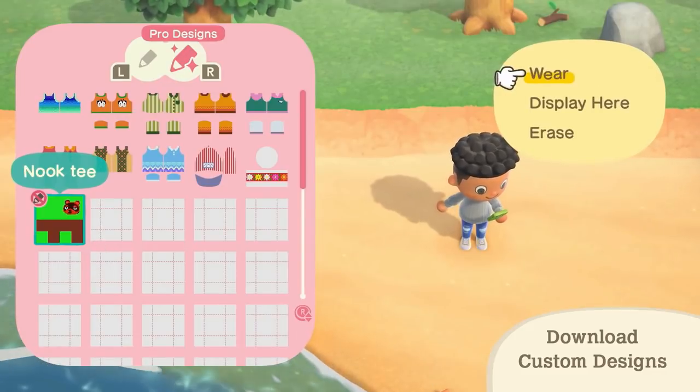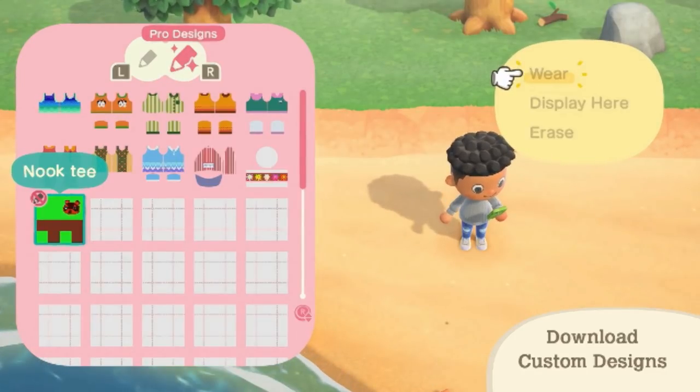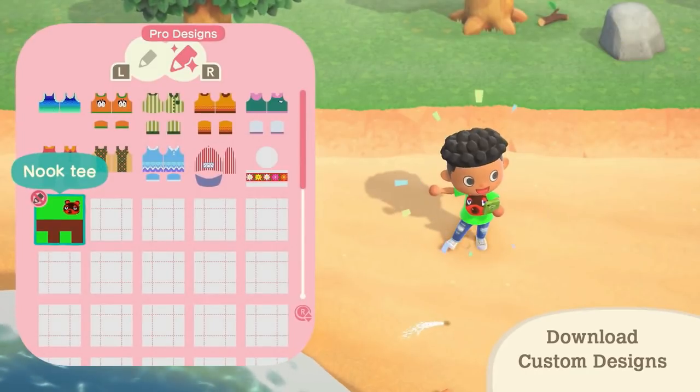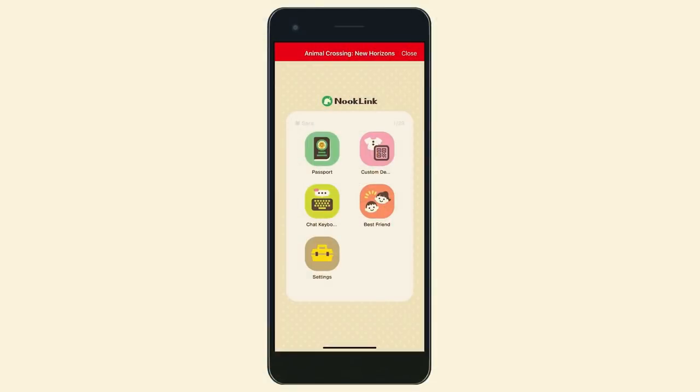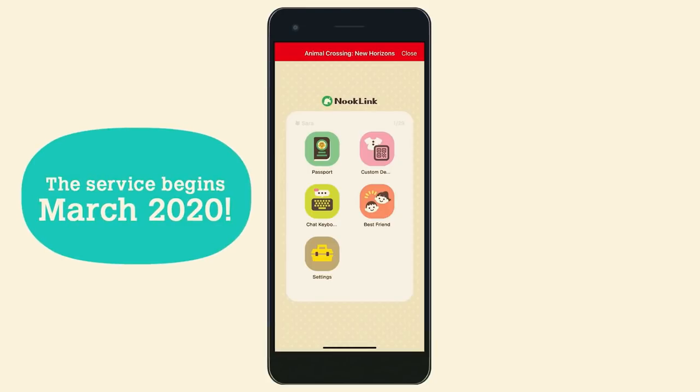Something else very interesting is that we may be able to design even more types of clothing in this game, possibly because some pixels can be made transparent. Before exiting the phone, we also see a messenger app, which may be an in-game chat similar to the one on the real-life phone shown later. On the Nook Link phone app, we also see a passport — likely to show off or send to others — a best friends option we'll go into shortly, and various settings.